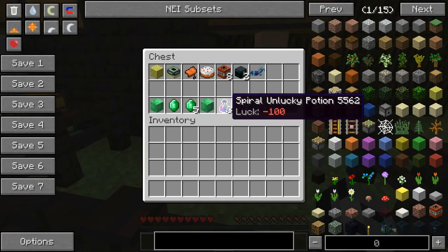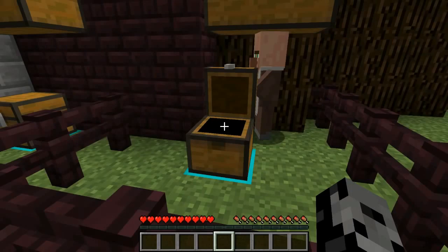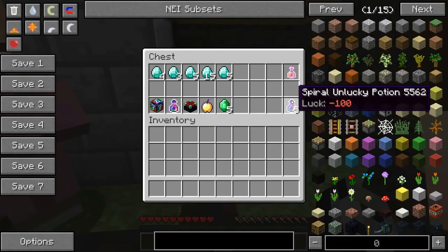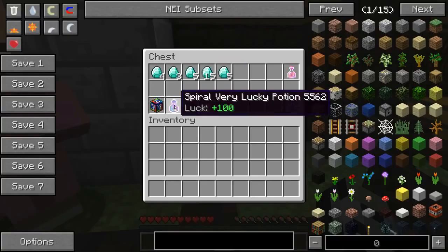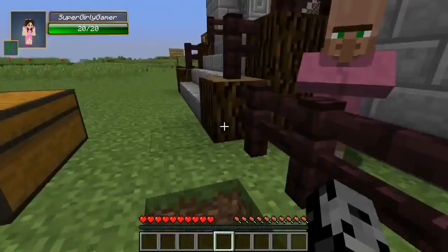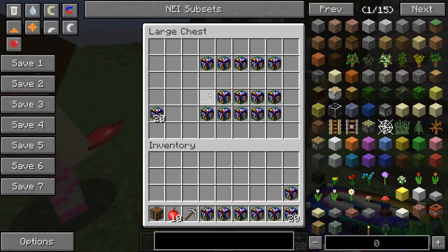Spiral unlucky potions — I don't know what these are going to do but they're going to be painful. We have two inner chests for three super lucky potions, and we can trade diamond horse armor for another star. Lucky potions are not allowed today but enchanted golden apples are, and we could trade them in for five unlucky potions to throw at the other player. Four diamonds for a spiral lucky block, three for a super lucky potion, five for an enchantment table, 15 for an enchanted golden apple.